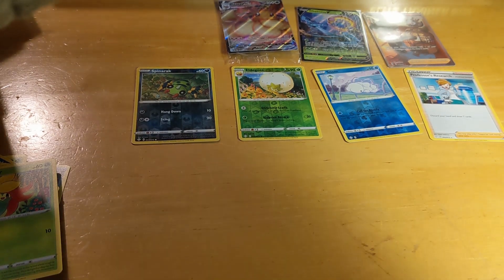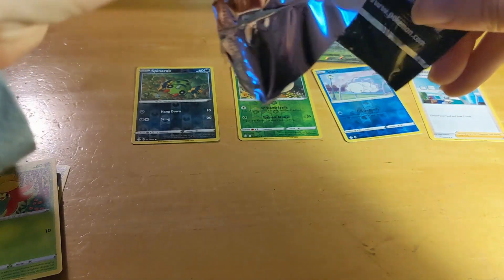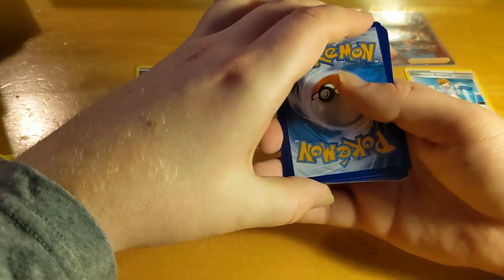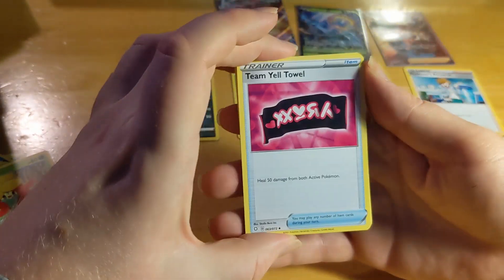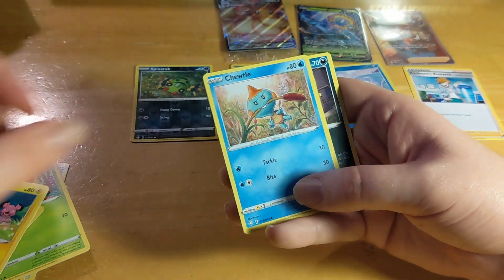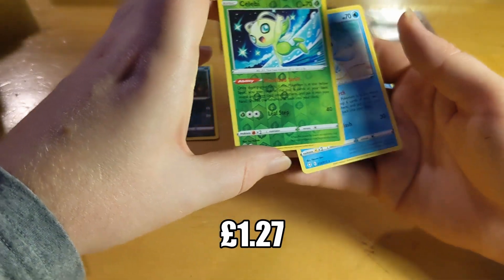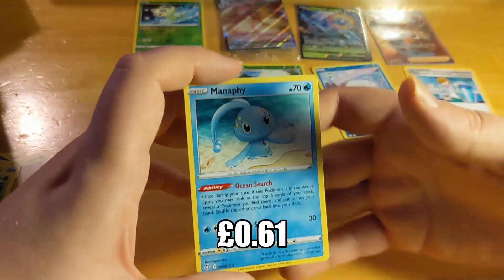Pack 4: Team Yell Towel — uncommon — Eldegoss, Luxio, Morpeko, Chewtle, another Nickit — I think we've got a Nickit in every one so far — Grookey, Yanma. Reverse hollow rare Celebi and a rare Manaphy. Okay, that's pretty cool — probably the best reverse hollow we've got so far. We'll pop Manaphy in its own little pile at the side.